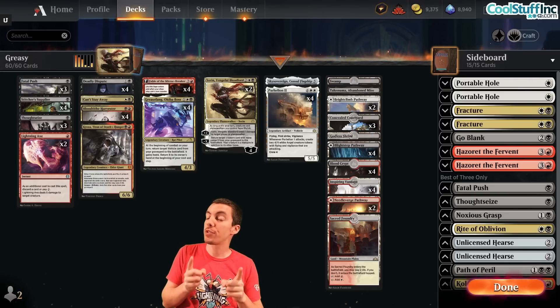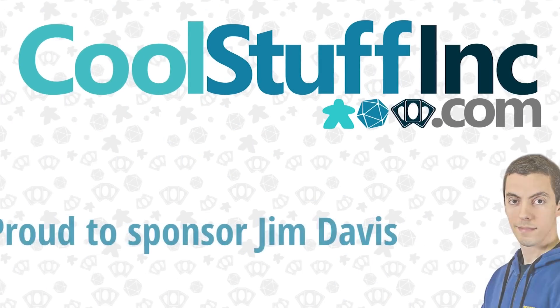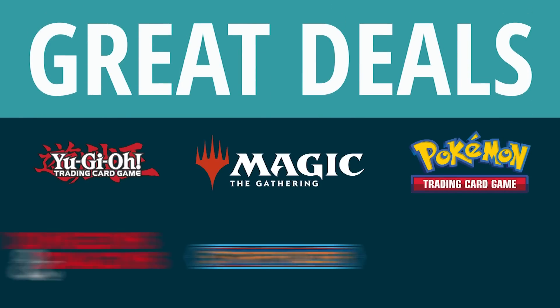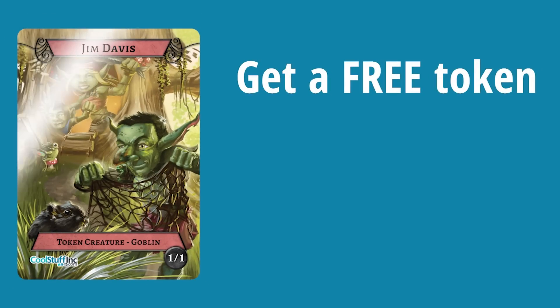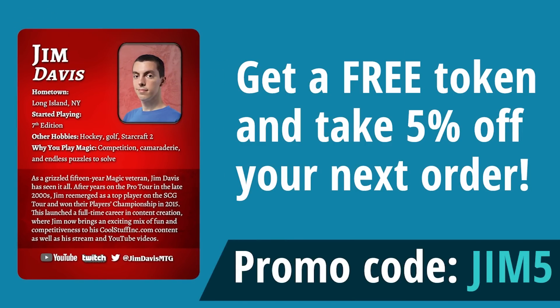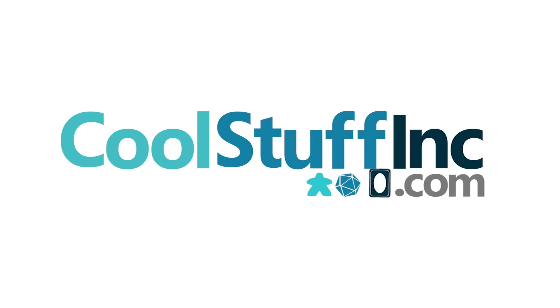First, a word from our sponsor CoolStuffInc.com. CoolStuffInc is proud to sponsor Jim Davis. We offer great deals on card games, tabletop RPGs, board games, and more. Get a free token featuring Jim Davis and take 5% off your next order if you use the code JIM5 at checkout. CoolStuffInc.com - cool stuff in stock.